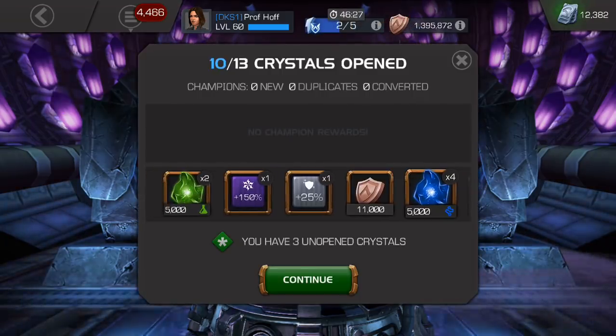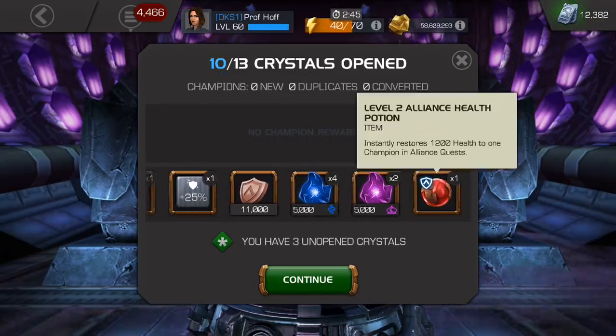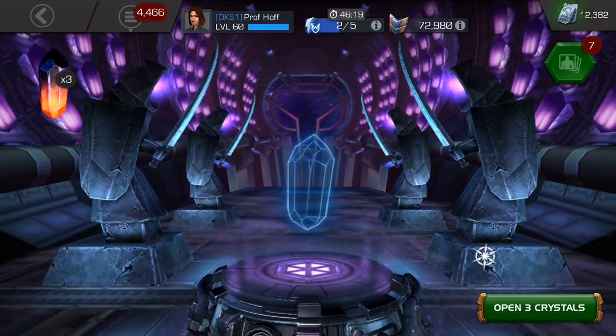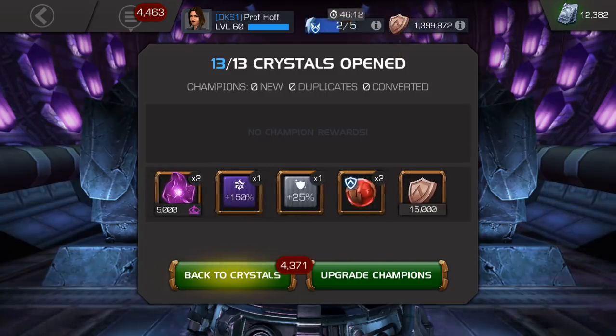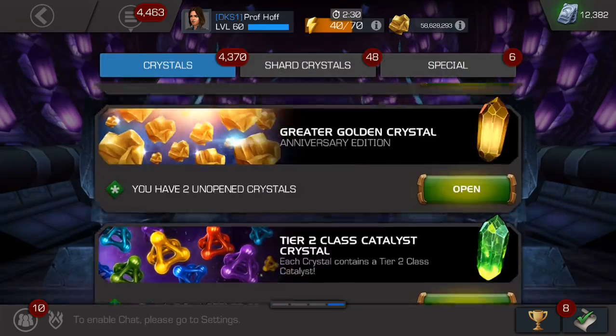We've got 11,000 loyalty, some useless ISO, a couple of boosts, and a level two alliance health potion. These definitely need to be buffed big time. Can I get an amen to that? Good. More ISO — really definitely didn't need that. But 15,000 loyalty extra, I guess I'll take that. Better than nothing.